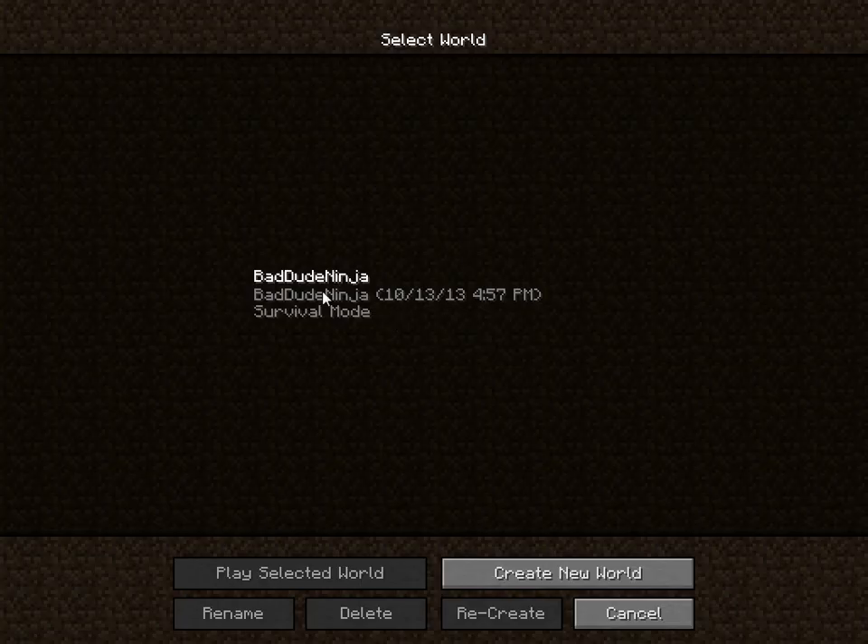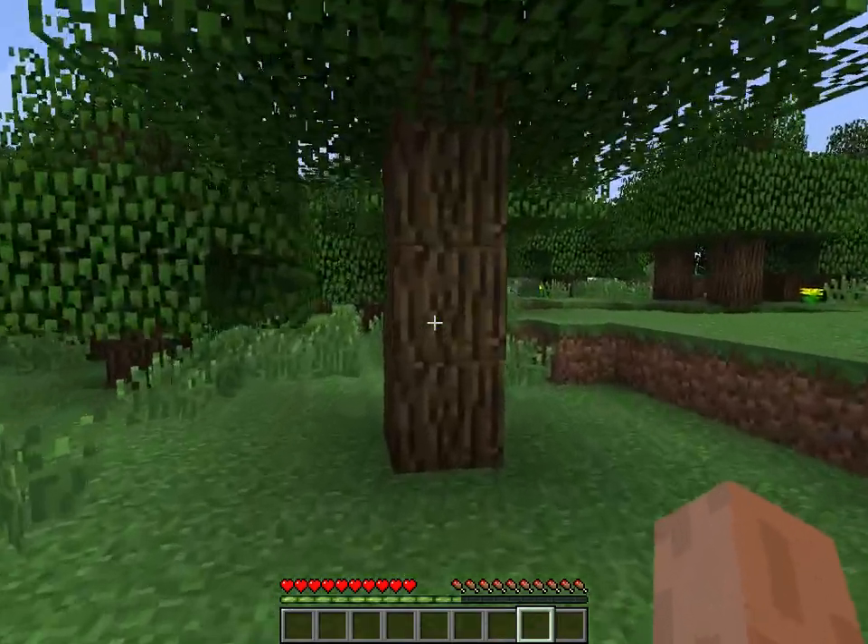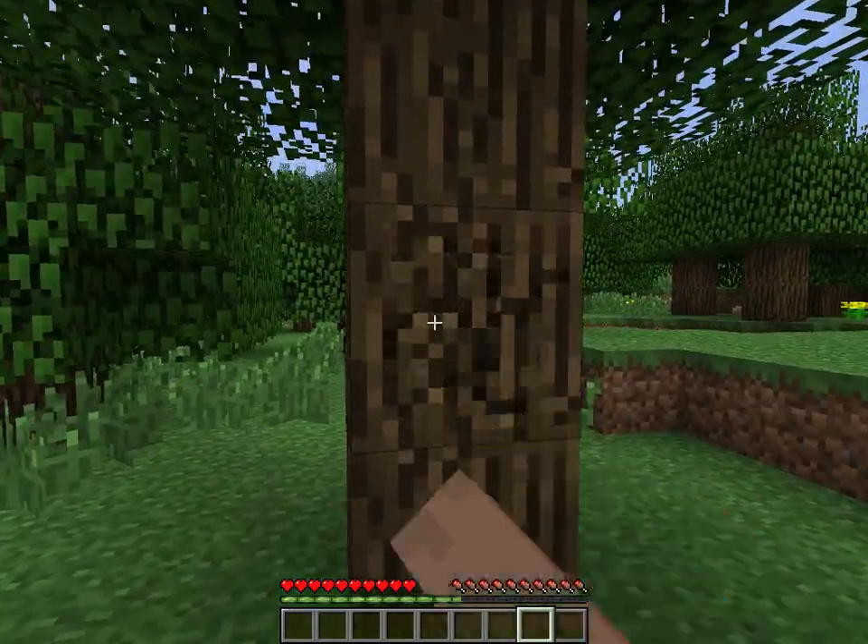First, get a single player. Choose your world. Go to the tree — one, two, three. Chop the tree off.